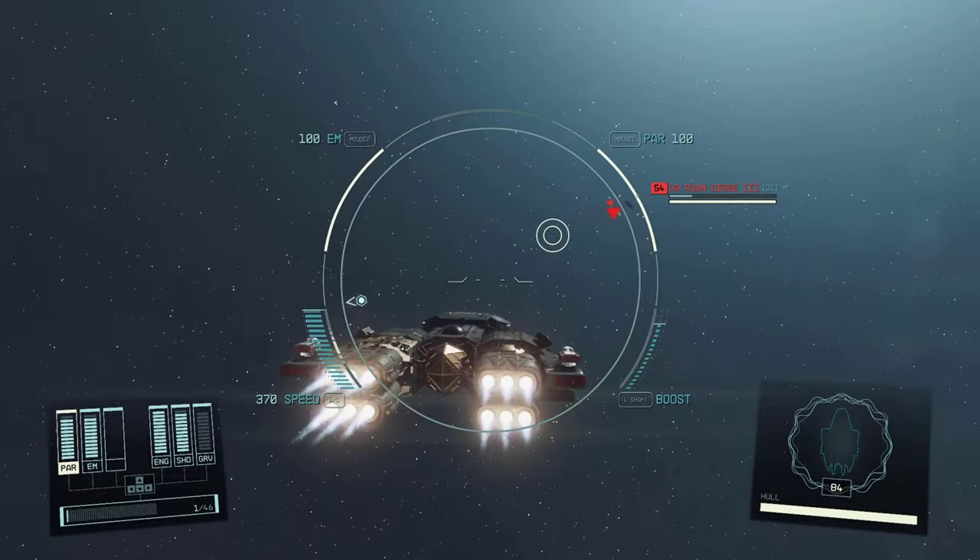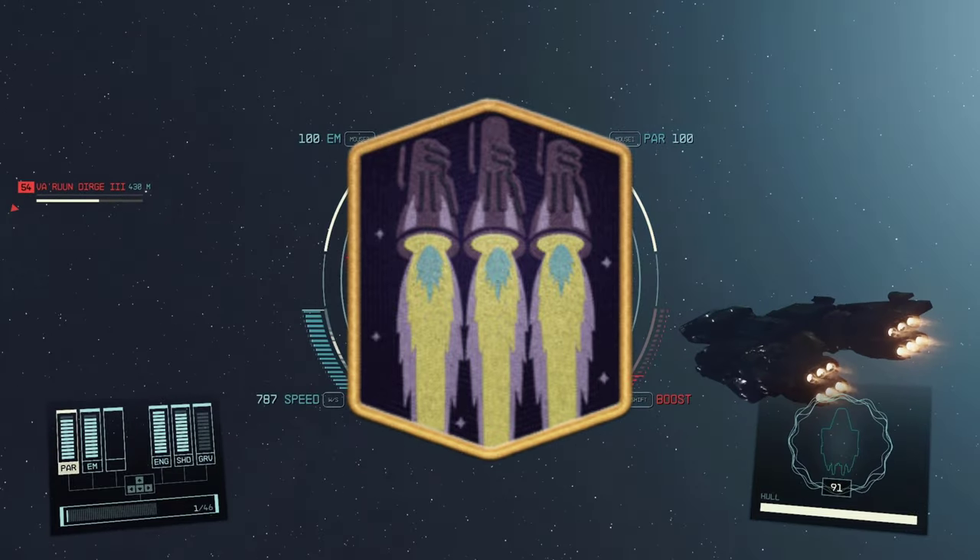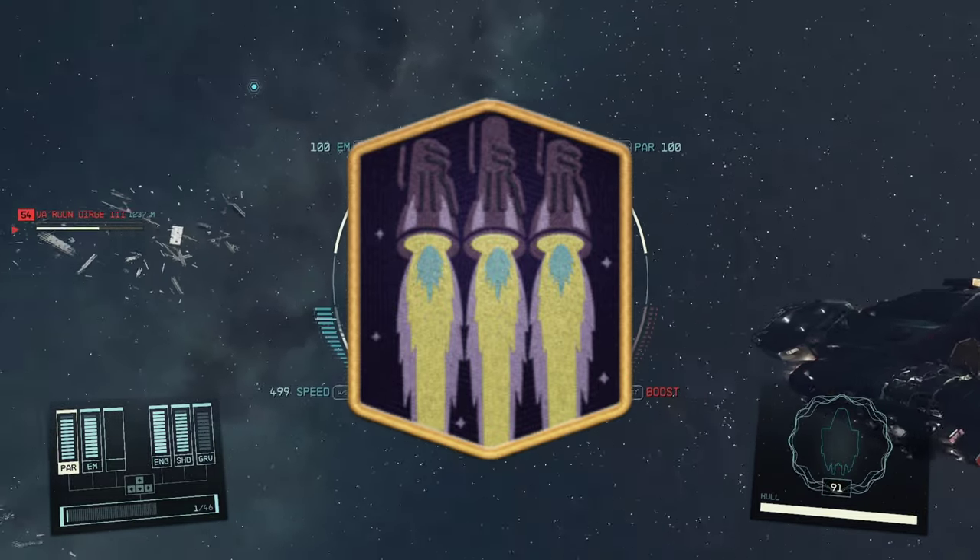Also, to get the most speed out of this ship, make sure your engine system skill is rank 3 or higher. With all that in mind, let's start the build.